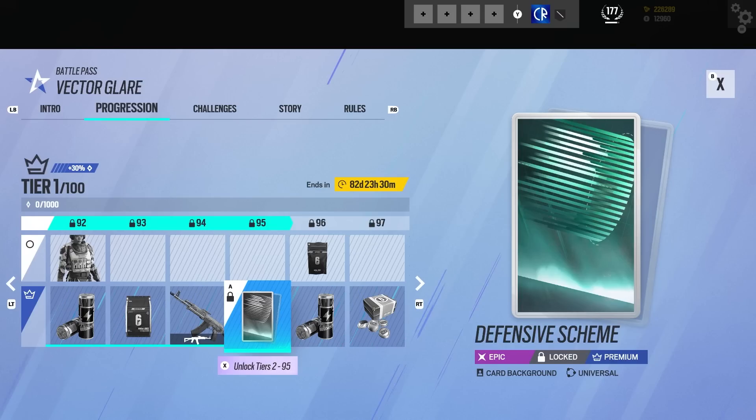Then we've got a universal card background — thank god, we do have a universal card background. Brilliant. I have no idea what it is, but it looks cool. It just says 'Defensive Scheme' — and it might be like an artistic interpretation of Sens's wheel, maybe. But I don't know.